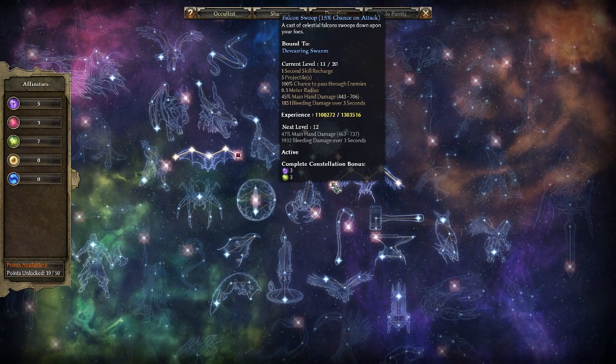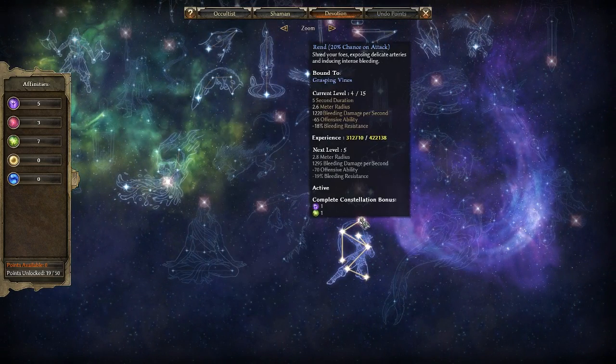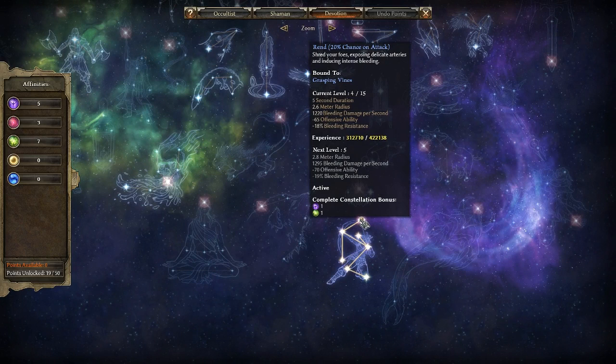I've got Falcon Swoop bound to Devouring Swarm now. Grasping Vines now has Rend on it — 20% chance on attack to trigger. It has a 5-second duration and does 1220 bleeding damage per second. That's only at rank 4 out of 15. It has a 2.6 meter radius, nerfs offensive ability, and nerfs bleeding resistance on enemies. Awesome debuff and massive damage source all bundled into one. So I've put that on my primary attack, which is Grasping Vines.